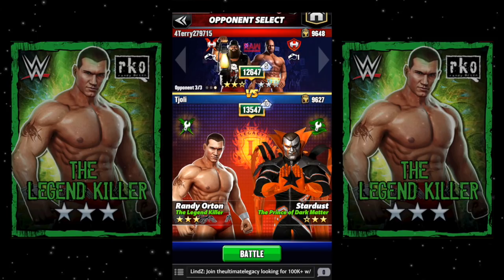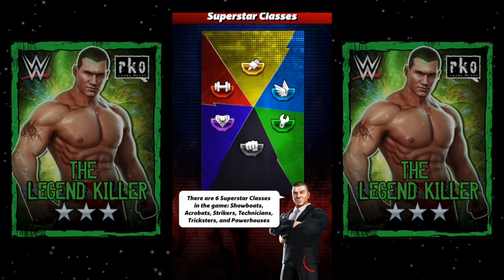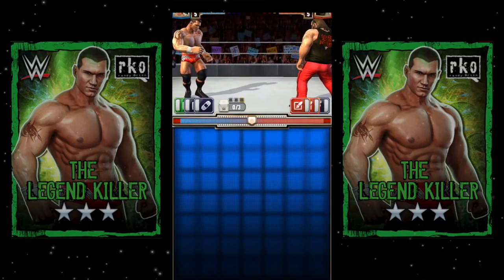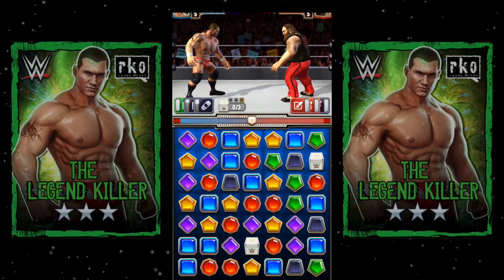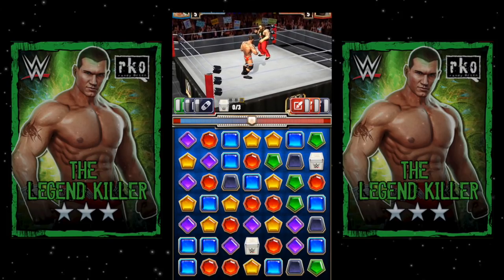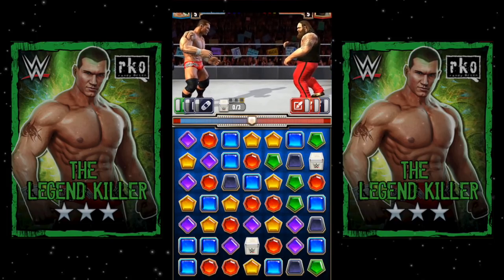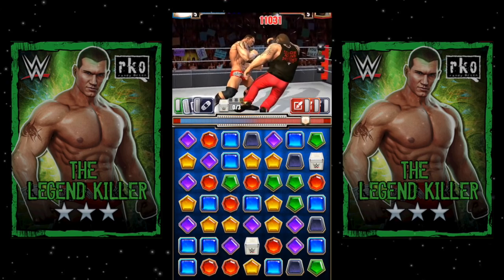We're gonna go against white here because he uses red gems, and since Randy's job is to get rid of red gems, that might be a benefit to us. This is actually the first time I've ever used Randy in versus — played with him just for fun and for SmackDown, since we always need extra SmackDown guys. This is the worst possible board we could have. We're gonna have to take red off the board to prevent Bray from getting the red, and there's no black matches for us.